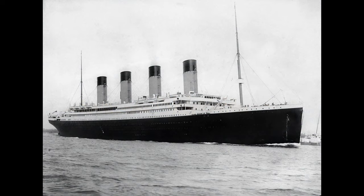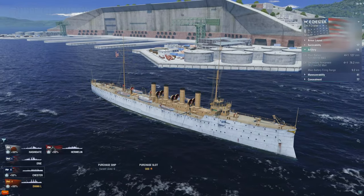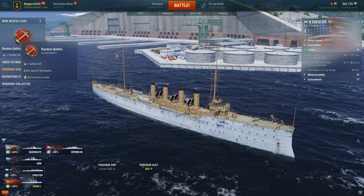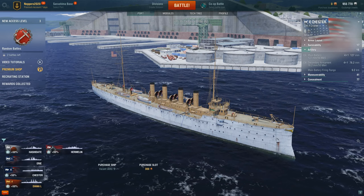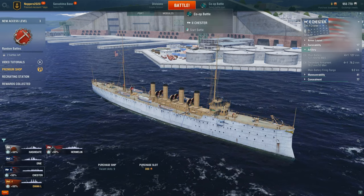You can't tell me this thing doesn't look like the RMS Titanic - I know boats. Rose and Jack aren't on the foxhole and it has a whole bunch of guns. We're striving to unlock the next access level which is random battles, or player versus player. For now we remain in co-op which is against AI bots. The ship is ready to go, let's start a battle.